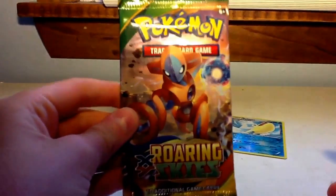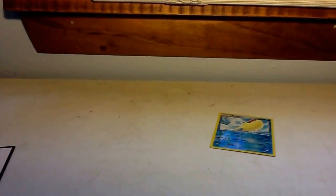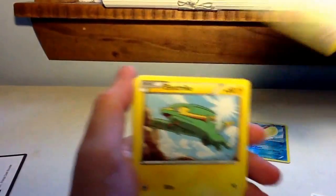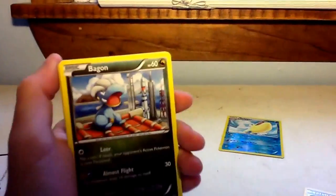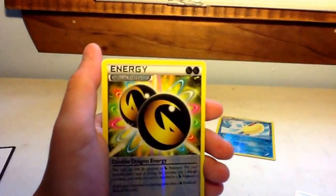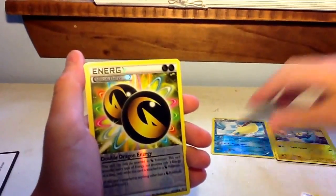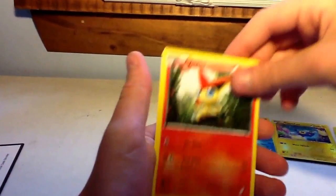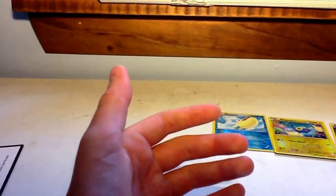Now we're going to be doing the Deoxys Roaring Skies. Let's start off with the code — there's that nice little code, you guys can get a Roaring Skies booster pack. Wide Lens. I didn't even know Togekiss had an evolution. Hero Energy, Talonflame, Vibrava, Pidove, and then a Reverse Holo Energy and a regular Revachini. Our luck's not getting too good.